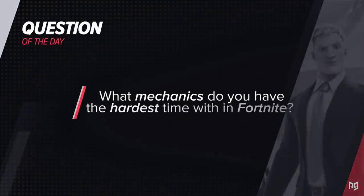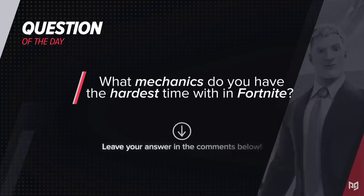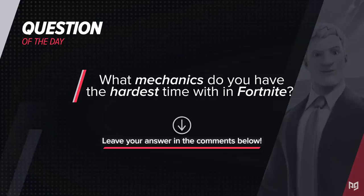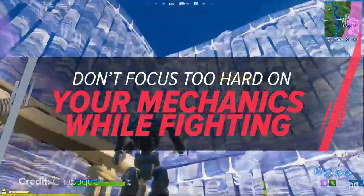Good crosshair placement also helps with building and editing by letting you set up your crosshair for an edit you're about to make while building quickly, eliminating the need to flick to it. Play around with this in your next session and you'll find all the different ways good crosshair placement can push your gameplay to the next level. Question of the day: what mechanics do you have the hardest time with in Fortnite? Let us know in the comments.